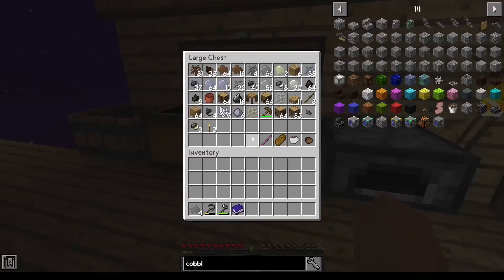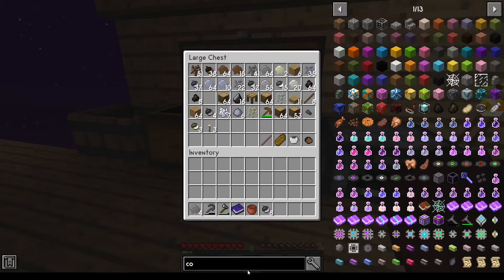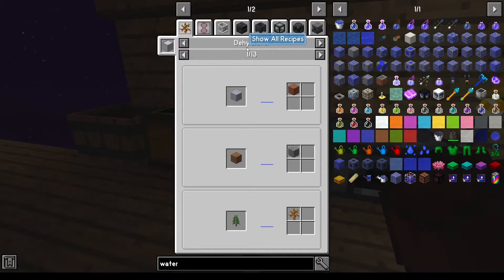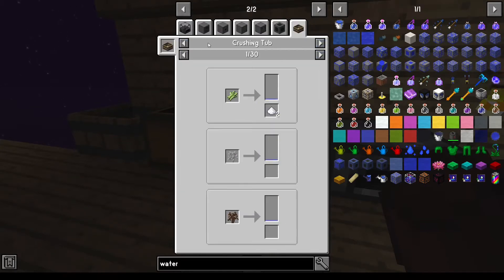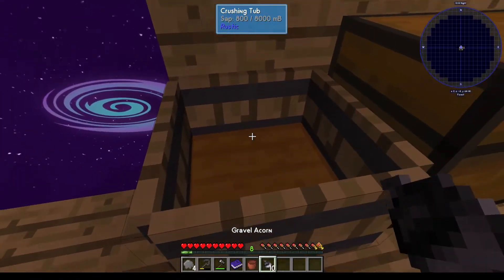Then I need water. Water is just any... it's saplings, I think. I probably have the most gravel, actually. Do I need ten? I might need ten. Yeah, I'm going to need ten. So that was a gravel. There we go, let's put those ten in there.